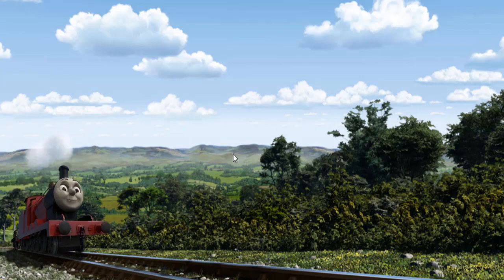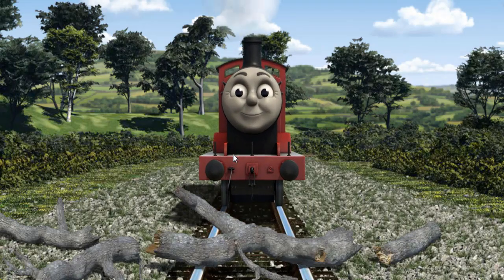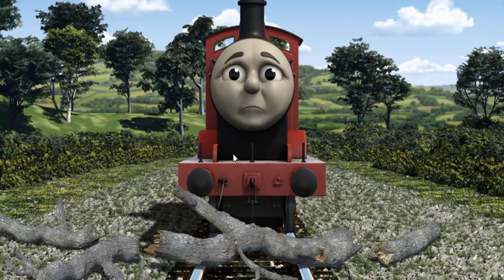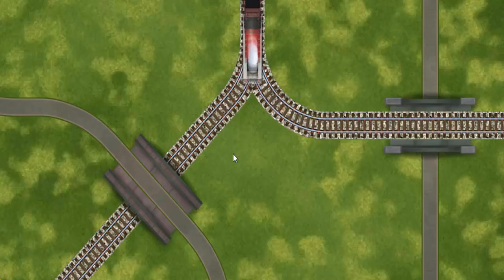James set out for Farmer McCall's farm. Suddenly, James had to stop. He would have to go another way. Show James the track that goes under the bridge.